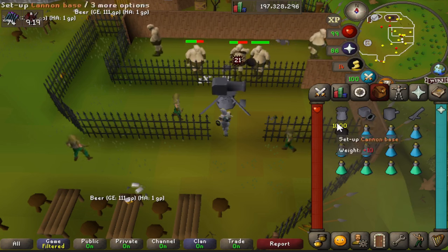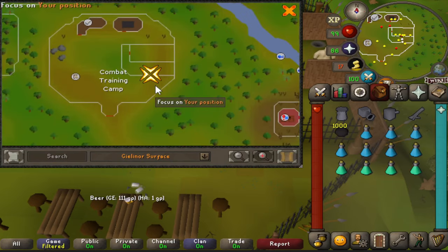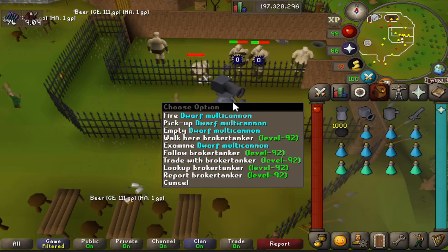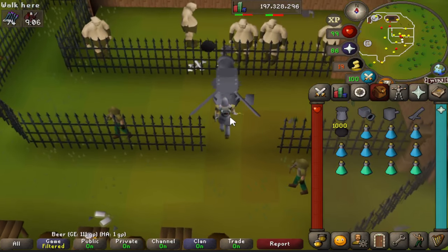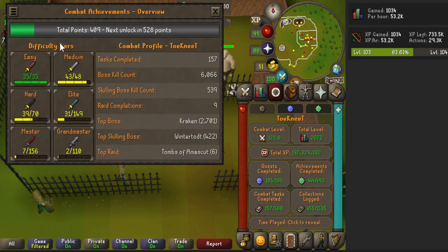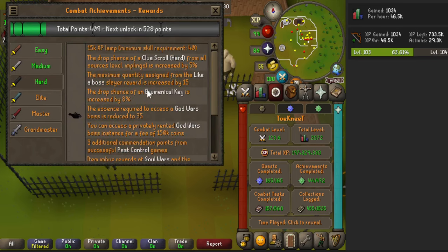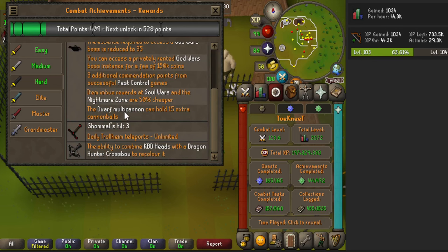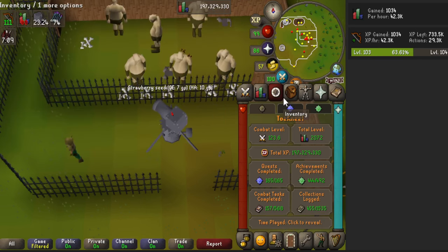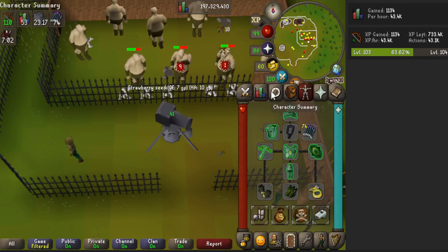For the range method, this next one is a little untraditional. You want the cannon set up here with cannonballs, a ranging potion, and prayer potions, and you need to come into the Combat Training Camp - you do have to complete the Biohazard quest. There's a player already doing this method. Depending on your combat achievement tier, it determines how many cannonballs you can load - I have up to hard tier so I can put up to 45 cannonballs in my cannon, getting about 45k to 55k XP per hour depending on your range level.